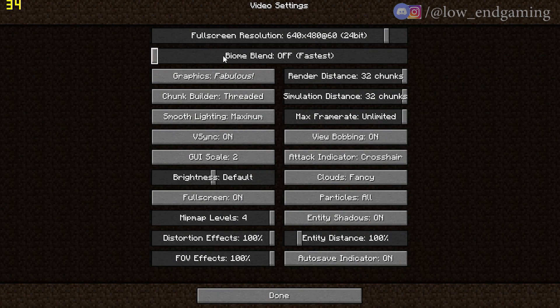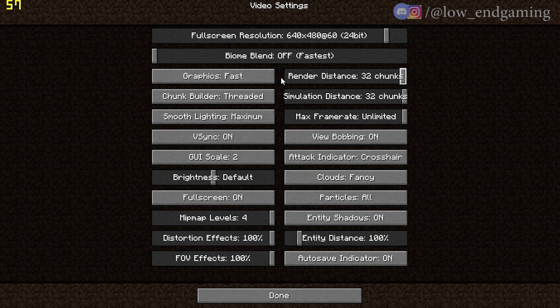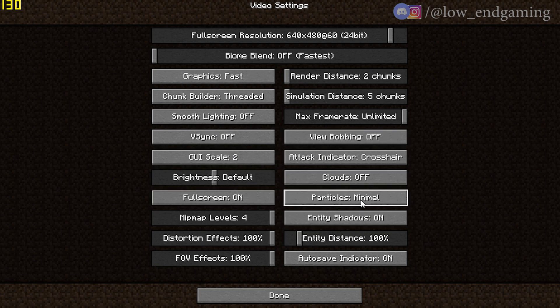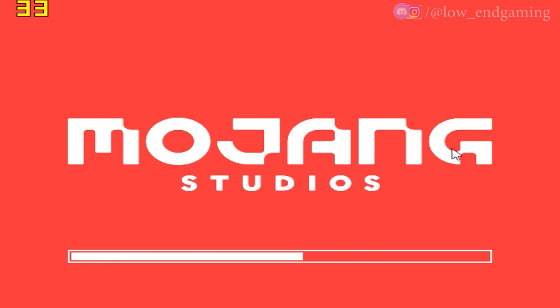Change Biome Blend to Fastest, then set the graphics to Fastest. Set the render chunk and simulation distance to the lowest. Keep the maximum frame rate to unlimited. Turn off smooth lighting and vertical sync. Also turn off view bobbing. Make sure that full screen is on. Now just copy my other settings as shown. After changing all the settings, click on Done.